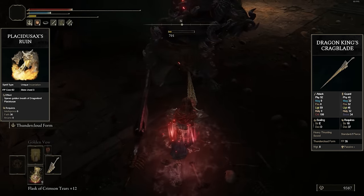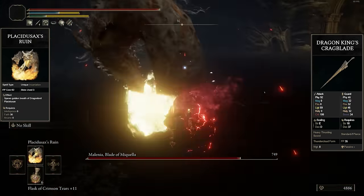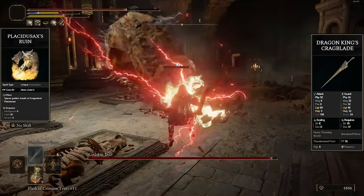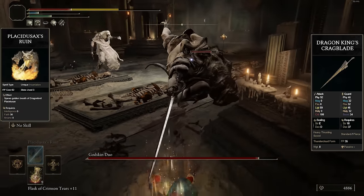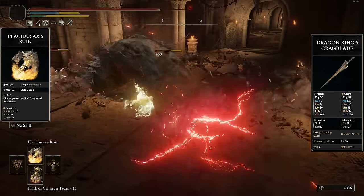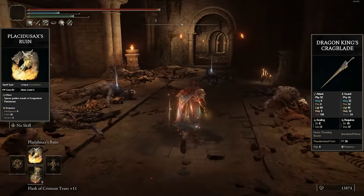The main reason Dragon King's Cragblade wins is because Placidusax's Ruin is incredibly mid. It's very fun — you can output a lot of damage, the initial shockwave AoE serves as nice crowd control, and landing the entire laser combo can decimate a room full of enemies. But the problems are: it takes up three slots, consumes 62 FP, you get no hyper armor so one hit collapses you, and it isn't the easiest to aim. It's definitely more situational, but if you find it really cool and fun it's probably not the worst to duplicate.